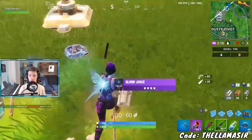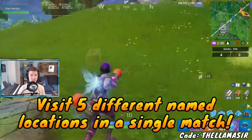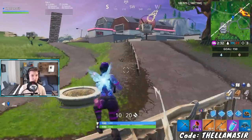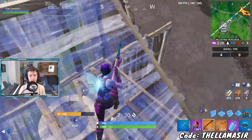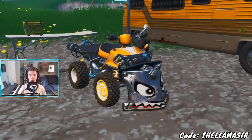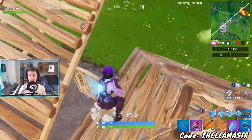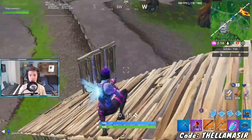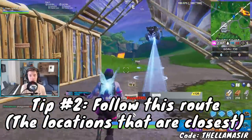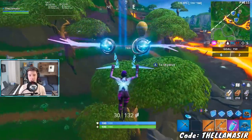The first challenge I want to discuss is Visit Different Named Locations in a single match, because I have an amazing route that I think is by far the best to take. There are two main things that can help you get this done super fast. The first is to use a vehicle — whether it's a Baller, a Quad Crasher, or a Drift Board. I'd personally recommend either the Baller or the Drift Board, as those are the fastest and easiest to maneuver.